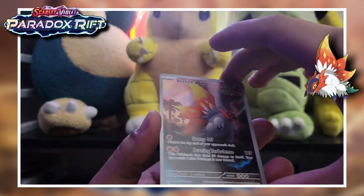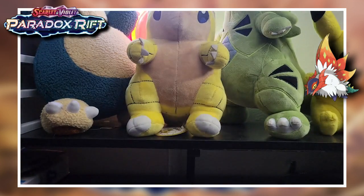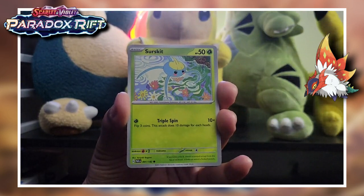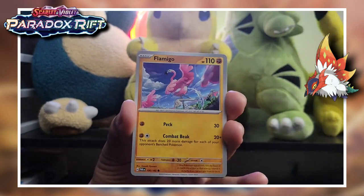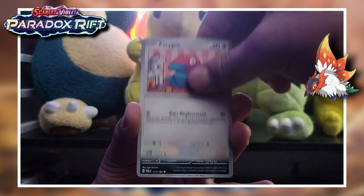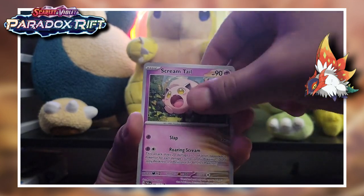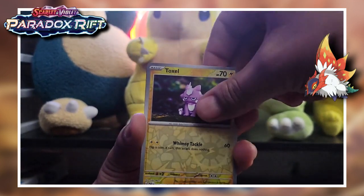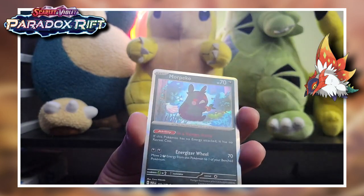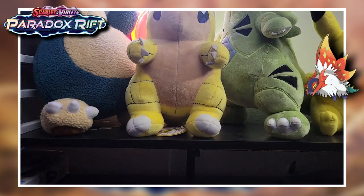We got an alternate art Slitherwing - I'll take it! Now the Roaring Moon pack, hopefully it does us well. We got fire energy, Surskit chilling, Magmar - why is Magmar doing that right in the middle of the forest, trying to cause a wildfire? Flamingo art looks incredible. Porygon chilling, Garbodor - horrible one, just agonizing existence. Future Booster Energy Capsule, Scream Tail, Toxel - love that art, the clay art looks so good. Got a reverse hollow Garbodor and regular rare Malamar, the dark version.